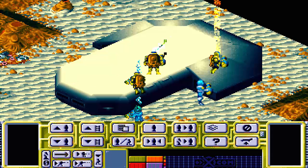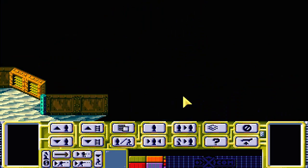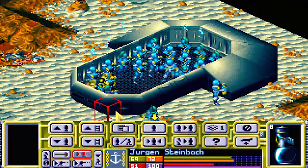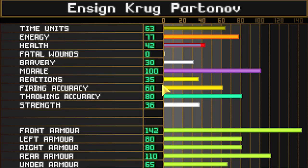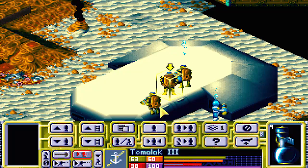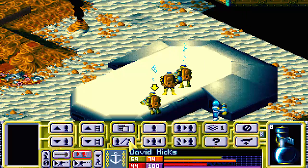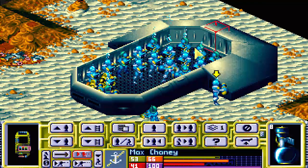Wow. Fuck you, alien. This is apparently a mixed crew ship - as generally you don't have aquatoids with these tentacley things. So Krug is very much sleepy now. And nobody... Max has got a med kit. Just throw it on up there if you can, please and thank you.